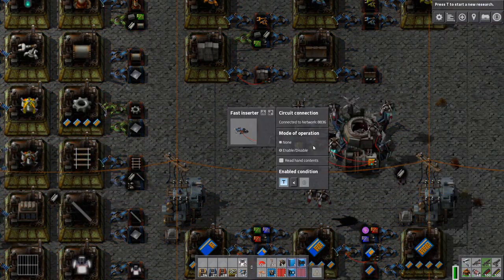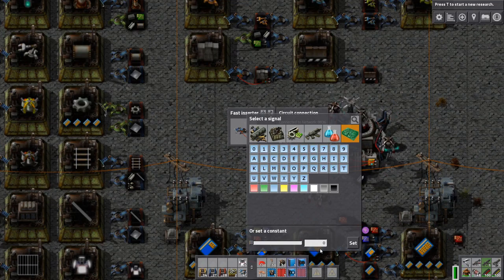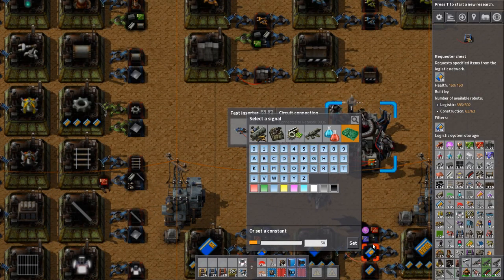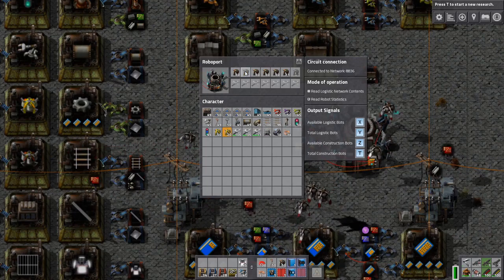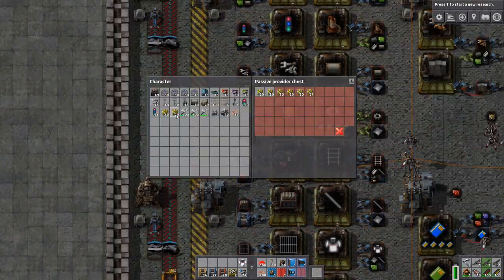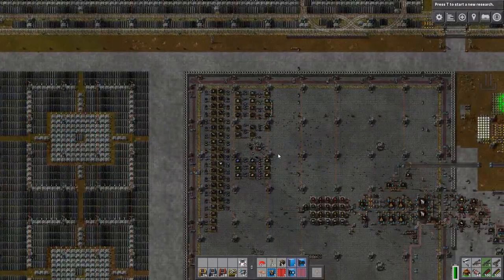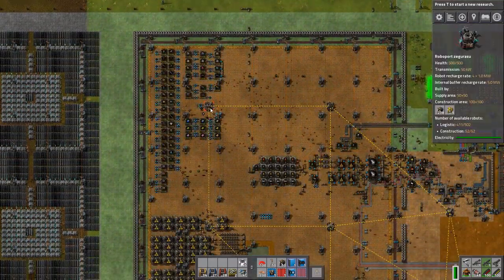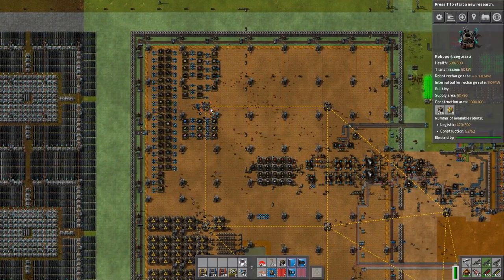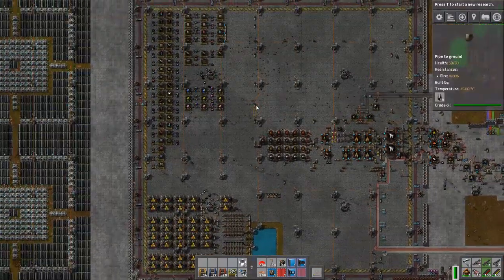So that's nice. We also have construction robots, but I don't need that many construction robots. We just set that to 50 and then we'll make sure there are 50 construction robots in the system. If we build something within the area of this roboport, it will construct it by itself, which is nice too.